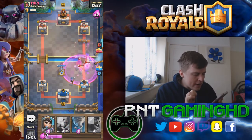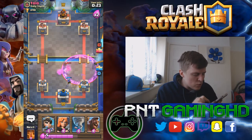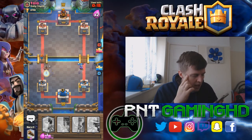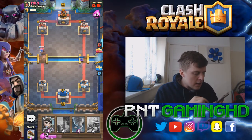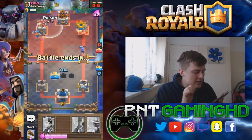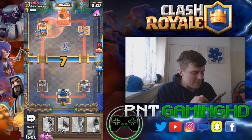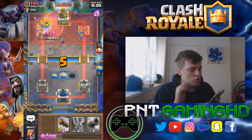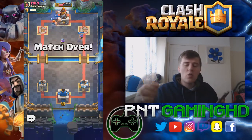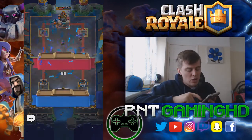We log everything back, get rid of the witch, throw the cannon for his hog rider, and throw the hog rider and valkyrie on the other side to distract him. The musketeer takes out the right-hand tower nicely. We throw the poison spell, throw another musketeer into his base — and this is gonna be game! This deck is really really good and you should try it out. Let me know in the comments what you think — your boy PNT Gaming.